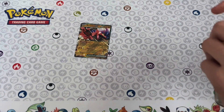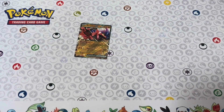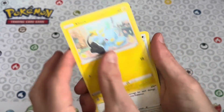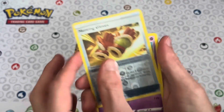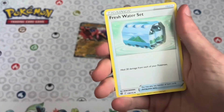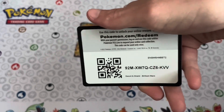We're starting off with the Brilliant Stars. We've got Dedeni, Cubchute, Shinx, Farfetch'd, Execute, Hunting Gloves, Mewtwo, Electric Energy, Etropius, Playdoll, Freshwater Set, and a Code Card.